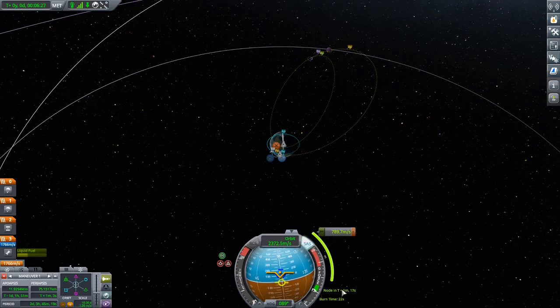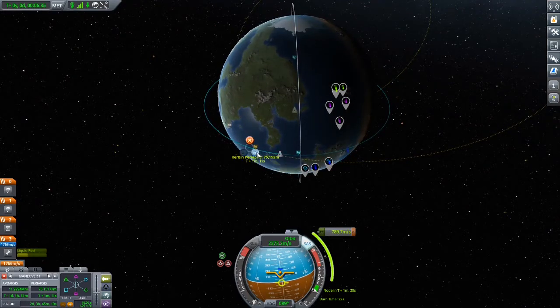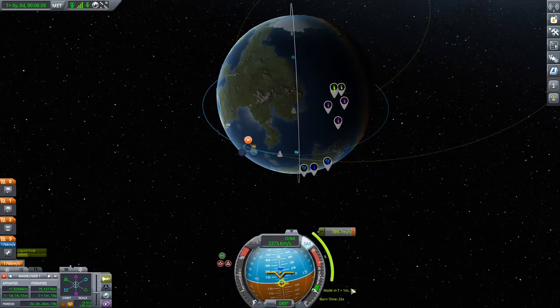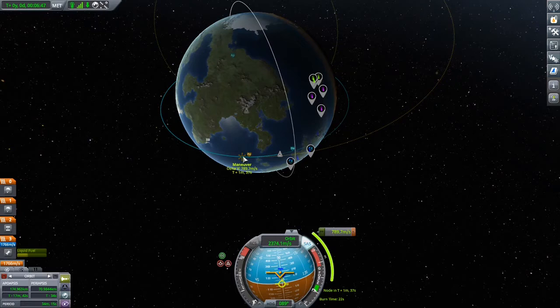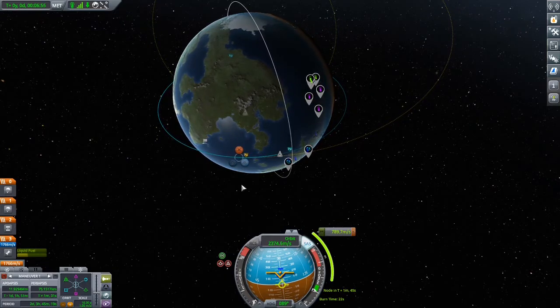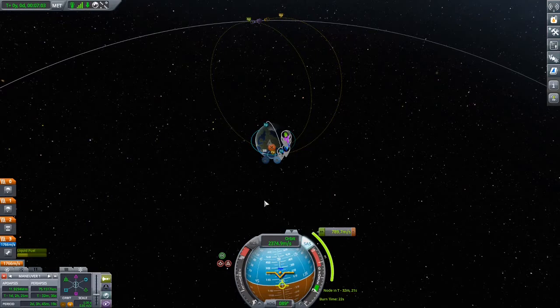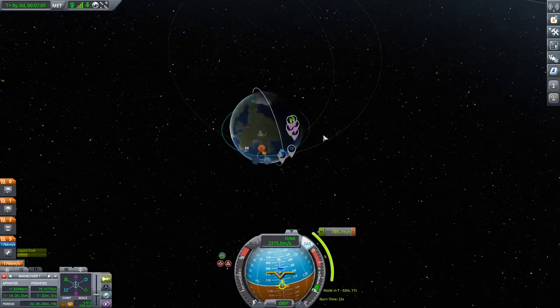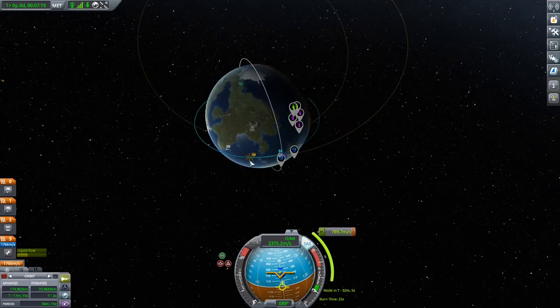Hang on, did we turn this backward? We got past the node, which is bad. In one minute... okay this makes no sense, it's not going to take one minute to get there. We're past it. But we still have a moon encounter in one day and three to four hours — we lost two hours but it's not bad. Good point to quick save, then we'll warp to the maneuver which will get us toward the moon.